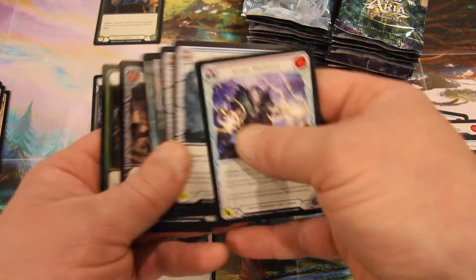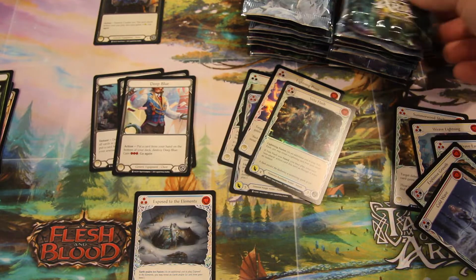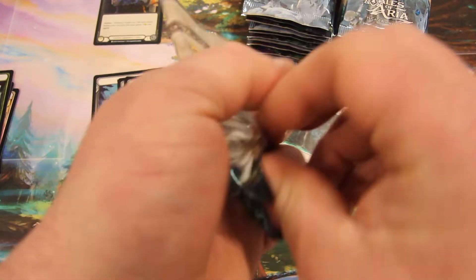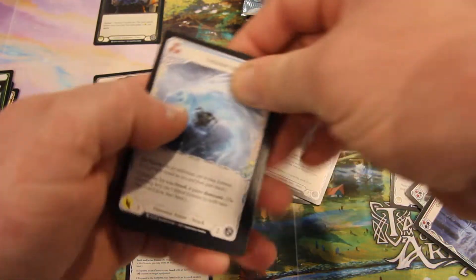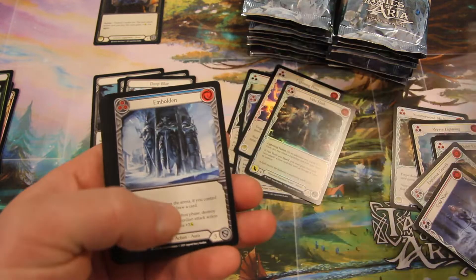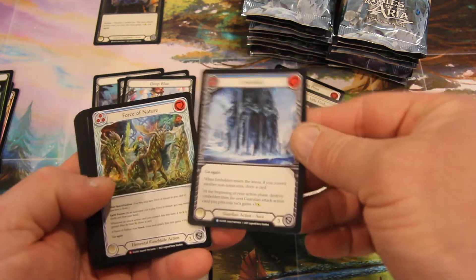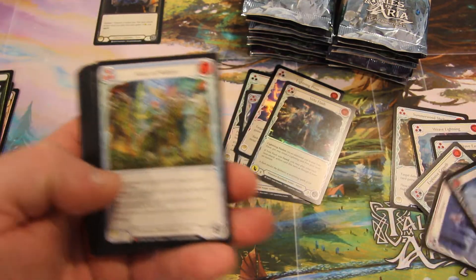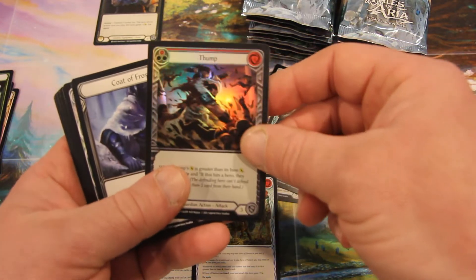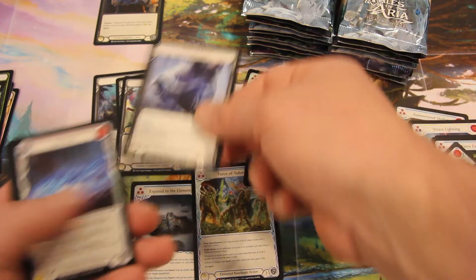Not too bad. Deep Blue. Once we do that, we'll start sorting out our collection for one of each in our first edition foils, and I have plenty to do that. That's our second Majestic Force of Nature — not a bad card. Fourth Thump always looks good. Kurt Frost.